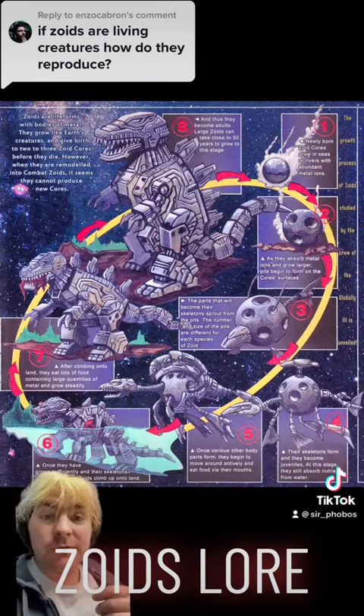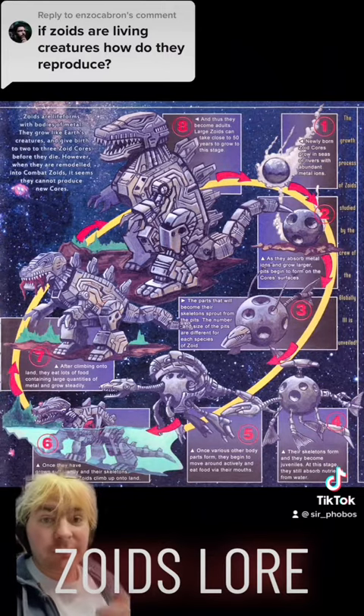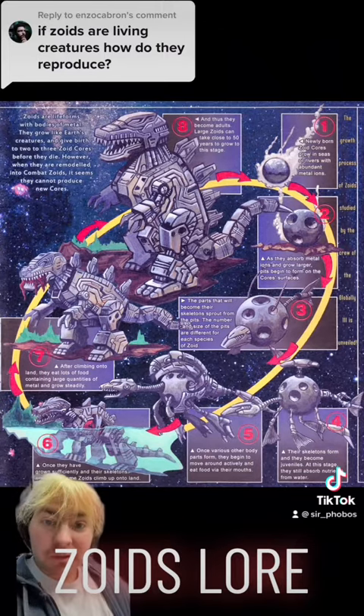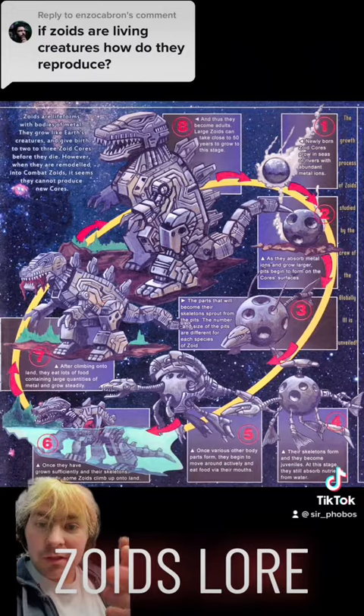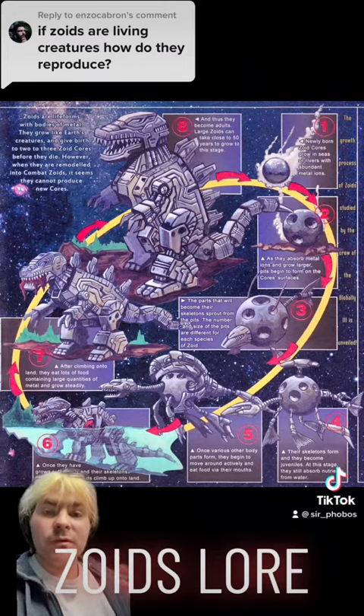Here we have another depiction of Zoids — the life cycle of a Zoid. The seas on Z are very rich with heavy metals and stuff like that, so the Zoid cores absorb these heavy metals as pits start to form and limbs start to grow from those pits. Then it will absorb more and more metal until it's strong enough to form a metallic body, leave the sea, and eat food on its own. Then it will grow and develop more cores and repeat the cycle over and over again.